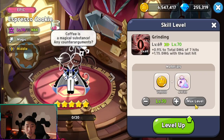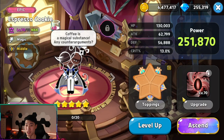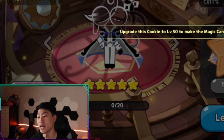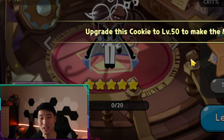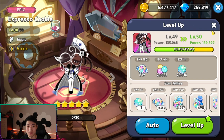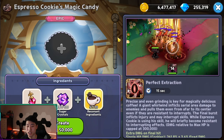A few moments later — all right, we're back. Did some more bounties. Thankfully it was the magic one this time around. Here's another thing guys: the hall does not count towards the level apparently. A lot of new findings I'm seeing here. Number 50 — now I can make my magic candy. Magic candy for Espresso Cookie.